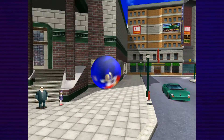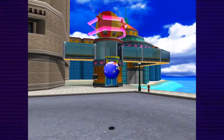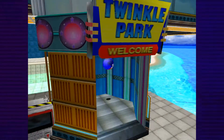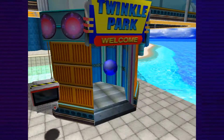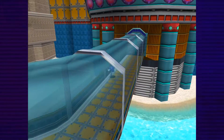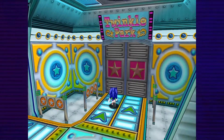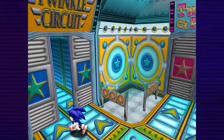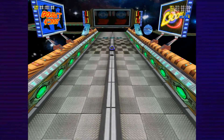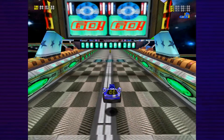As Sonic, you spawn back in Station Square after finishing the game. You can go back and repeat every single stage if you want, but what I want to show first is up here in Twinkle Park. This entrance takes you to the main Twinkle Park stage, but we're going in here - Twinkle Circuit - which is a sub-game based off the whole car gimmick from Twinkle Park.